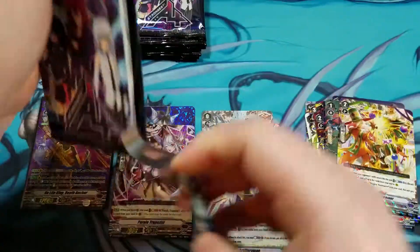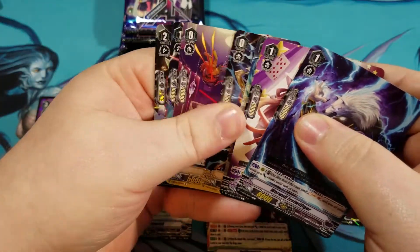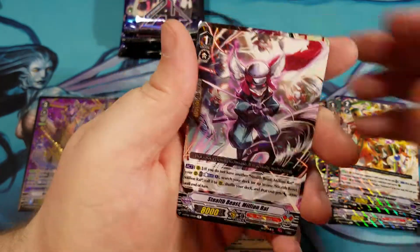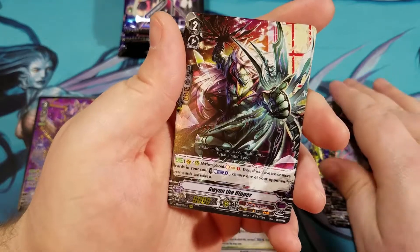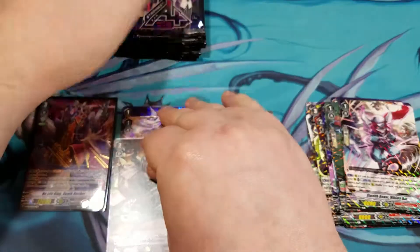On to the left side of the box. Stealth Beast Million Rat, regular rare. And triple rare Gwynn the Ripper.